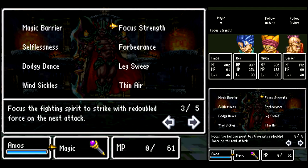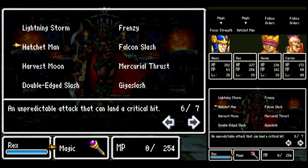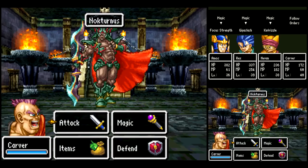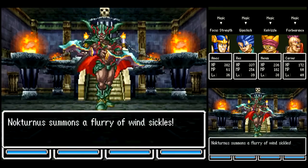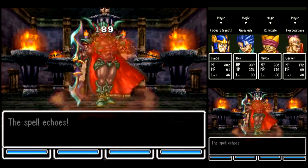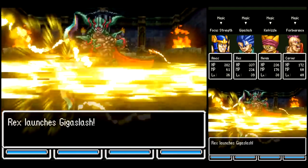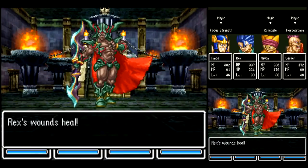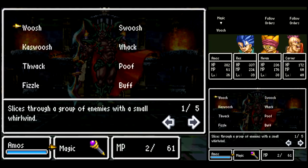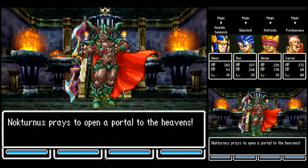Once I've gotten my buff set up, I want Amos to use Focus Strength and Knuckle Sandwich. Rex, I want to use Giga Slash. And Nivan, I want to dual-cast Caprizzle with the Duplic Hat that I gave him — it copies any spells that he casts. Nocturnus does have a little resistance to Knuckle Sandwich, but the vast majority of the time you'll get your damage in. That's all I really need to do for Phase 1 of the fight.